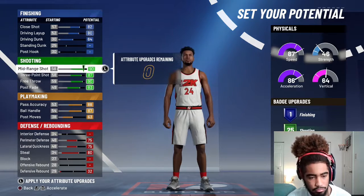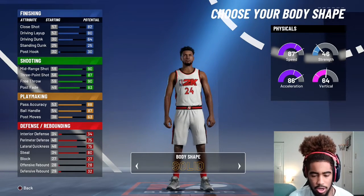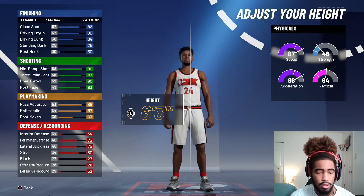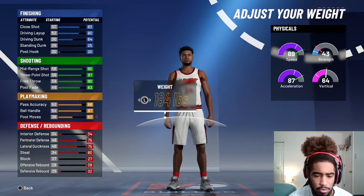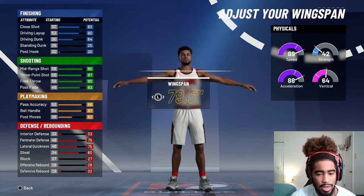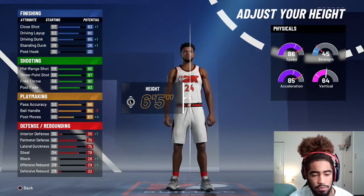So yeah, we're gonna go with this build right here, and we're actually gonna stay at 6'3". We're just gonna stay at 6'3". We're gonna put it at 180 pounds, and then we're gonna lower our wingspan. Actually, hold on, let me see if 6'4" works.